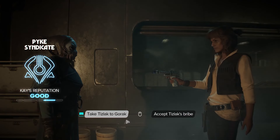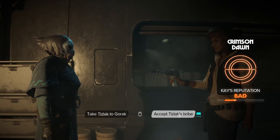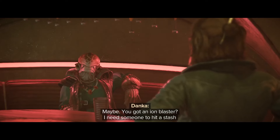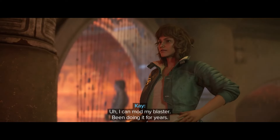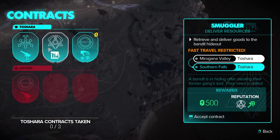You can start making meaningful strides in your syndicate relationships after you complete the quest False Flag. At this point, you'll begin taking contract jobs from neutral brokers like Danka, or, if you're in good favor, syndicate-specific brokers.